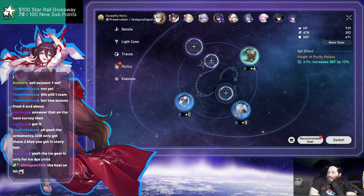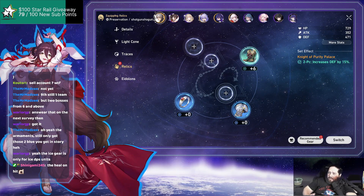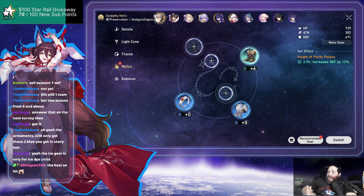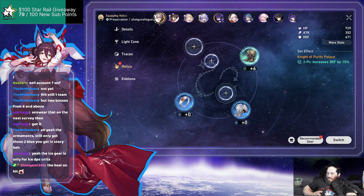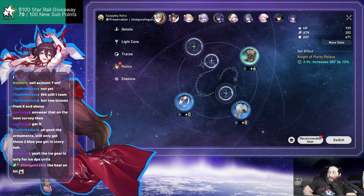Especially early game in Honkai Star Rail, you have a very limited pool of gear and relics. Even after you start farming for relics, you still only have a handful that are really good. A lot of the time you're going to be moving these around because some fights in Forgotten Halls need a certain element.